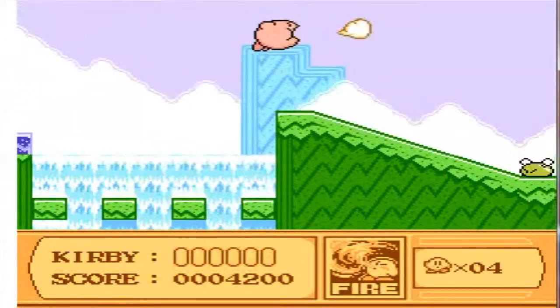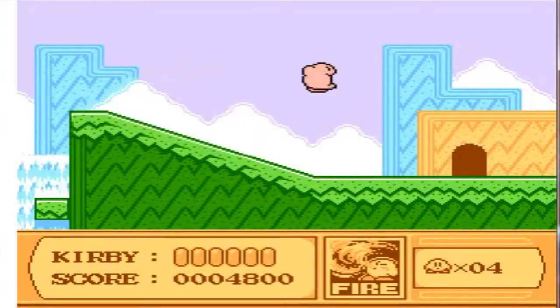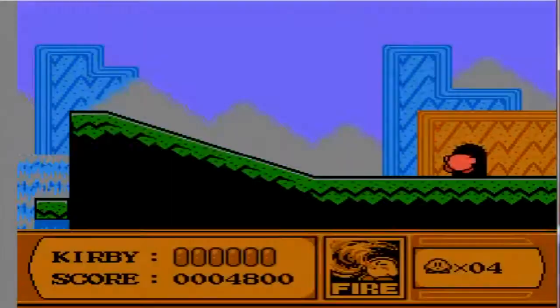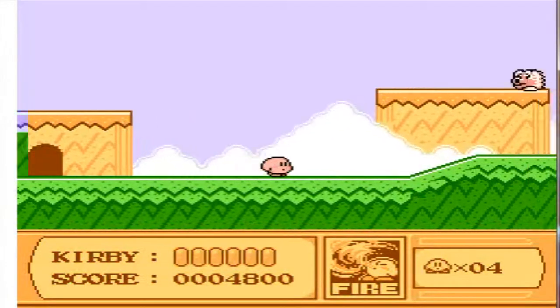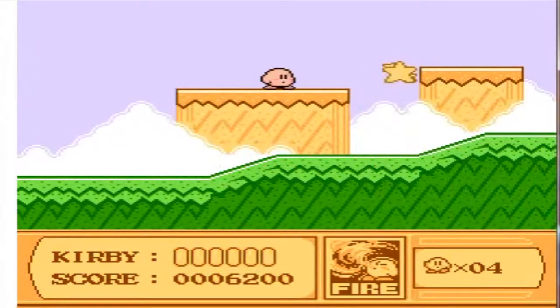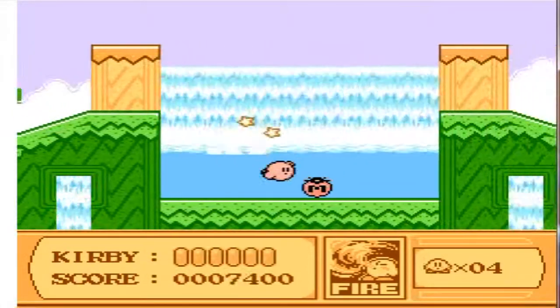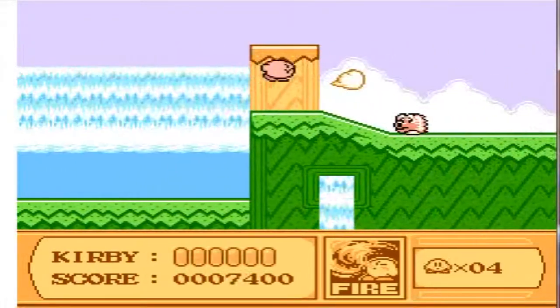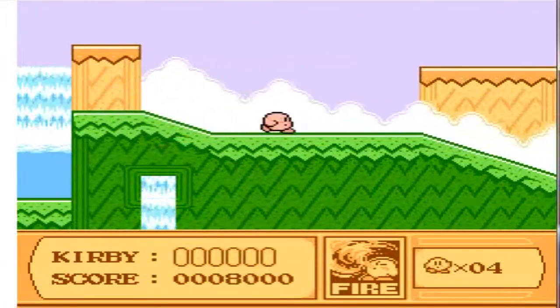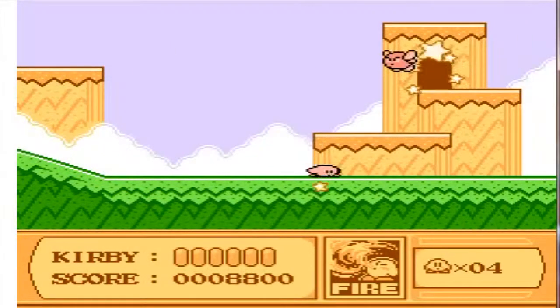And when you float in the air and push the B button, you can attack enemies with a puff of air, like I showed there. For the most part, in this first introductory level, the only three power-ups you really get to mess with are beam, fire, and spark, so don't worry about too much right now. And already this is the end of level 1-1.